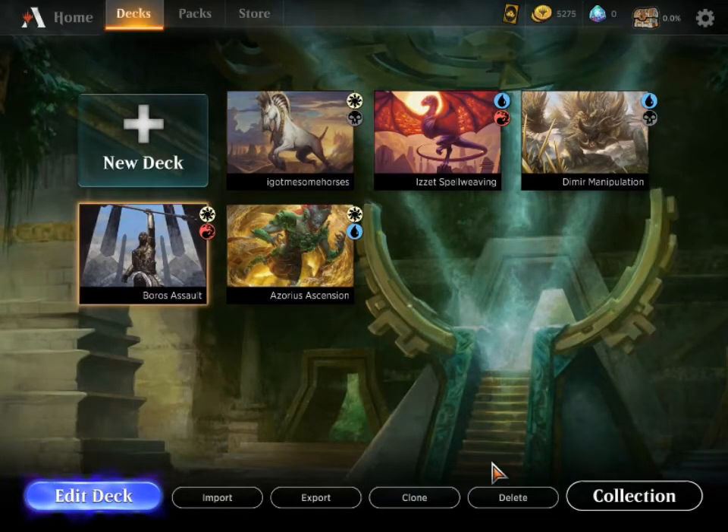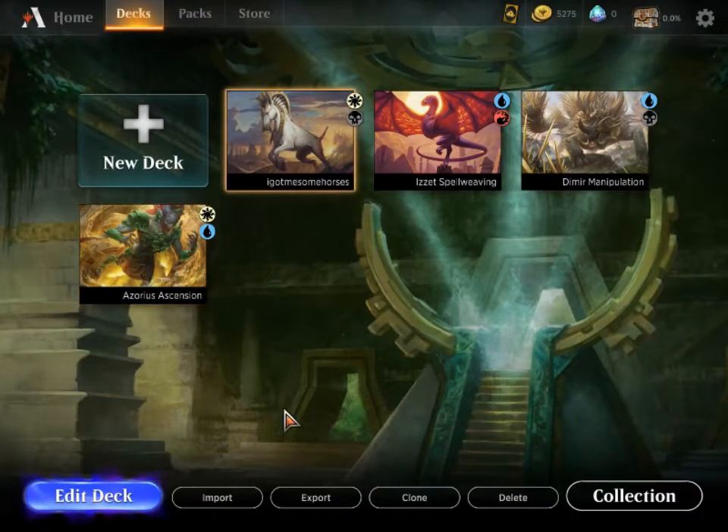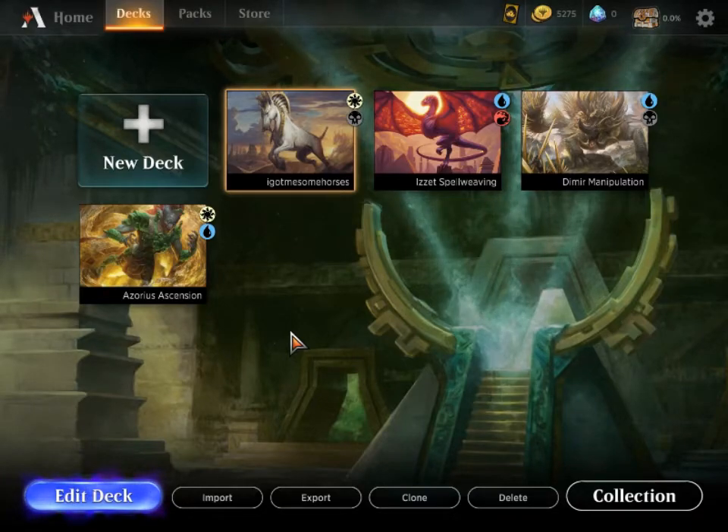Let's get rid of the sky. Tomorrow when I see you, we'll be playing Azorius Ascension, which is a deck based on Ascend that doesn't have Ascend — but we'll talk about that tomorrow.